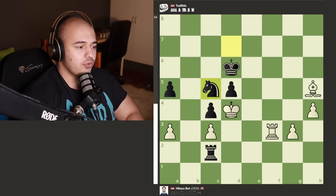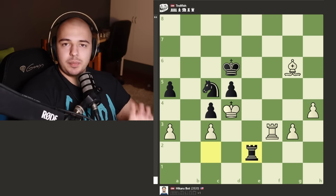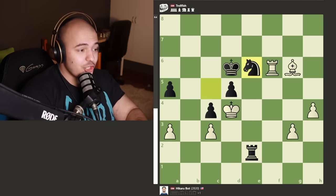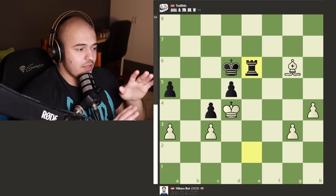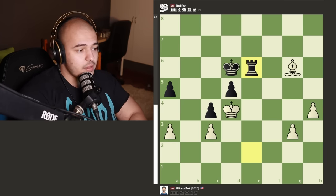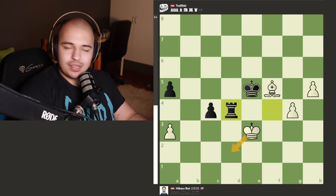TrollFish coordinates the pieces so that white cannot move the bishop off this diagonal - if you move the bishop it's checkmate in one, so the position becomes paralyzed for white. Hikaru gives a check on f6, black can block with the knight and give a check back. Hikaru sacrifices the rook - in a blitz game with 30 seconds on the clock this would be scary to defend. Hikaru starts pushing the pawns, but TrollFish walks the king in, gives up a few pieces, creates a passed pawn. The king is cut off and the pawn is three squares from promoting.